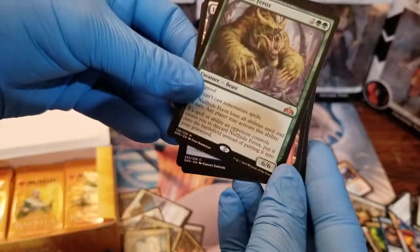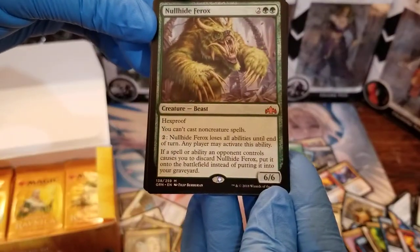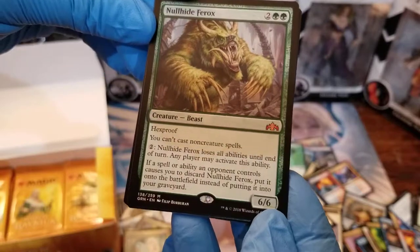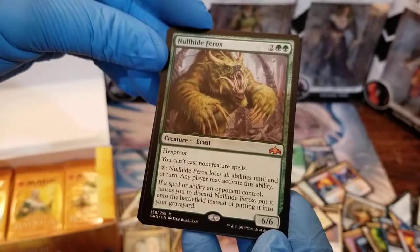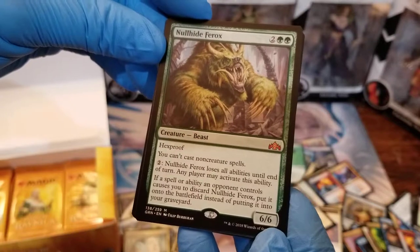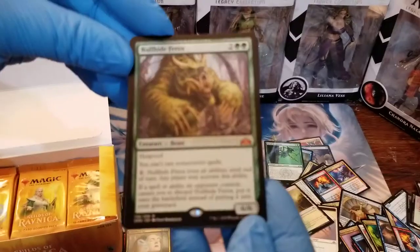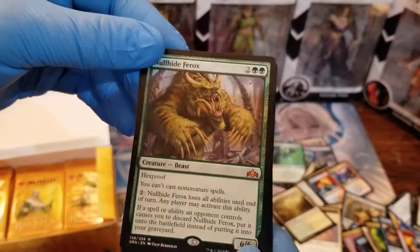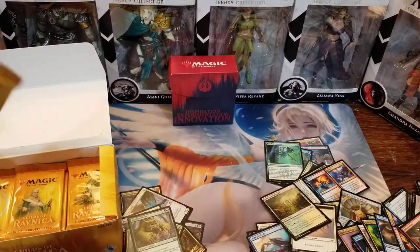The rare is actually a mythic rare — third mythic rare, good stuff! It's Nullhide Ferox: Hexproof, you can't cast non-creature spells. You pay two and he loses all abilities until end of turn — any player may activate this ability. If an opponent causes you to discard him, put him onto the battlefield instead. If you're playing any green deck with ramp cards, why would you do this? You can't play Harrow or Cultivate or anything like that. I think that's a kind of janky mythic rare, but maybe there's a format of only creatures that'll play it.